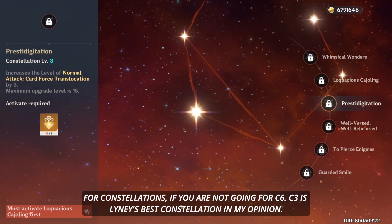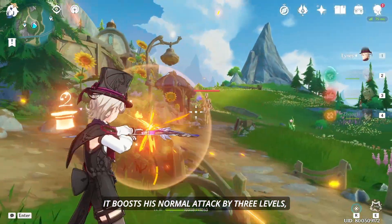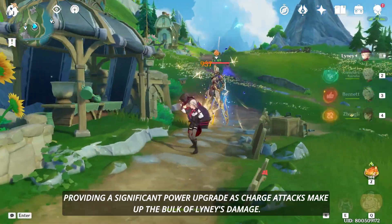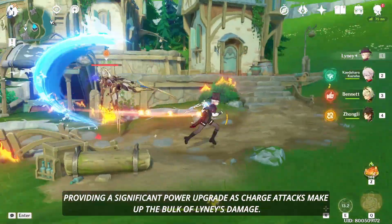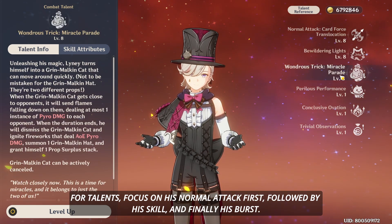For Constellations, if you are not going for C6, C3 is Linny's best constellation in my opinion. It boosts his normal attack by 3 levels, providing a significant power upgrade as charge attacks make up the bulk of Linny's damage. For Talents, focus on his normal attack first, followed by his skill, and finally his burst.